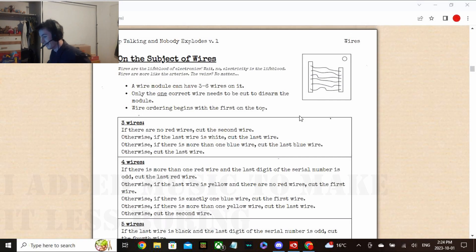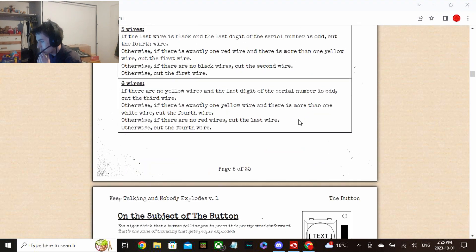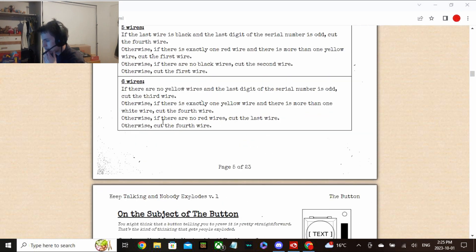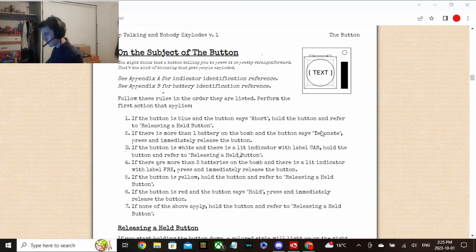Alright, I'm ready with the manual. We have a normal set of wires — there's six of them. Are there no yellow wires? There's one. Is there exactly one yellow wire? Yeah, there's one. Is there more than one white wire? No. Are there no red wires? There are two. Then cut the fourth wire. Alright, good.